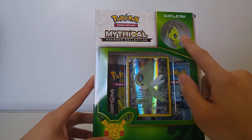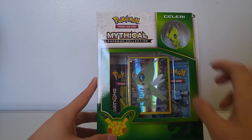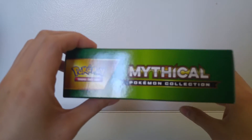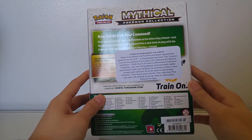Here's the front — you get your pin, you get your promo card and your two generation booster packs. Here's the top, here's the side, the bottom, the other side, and the back.